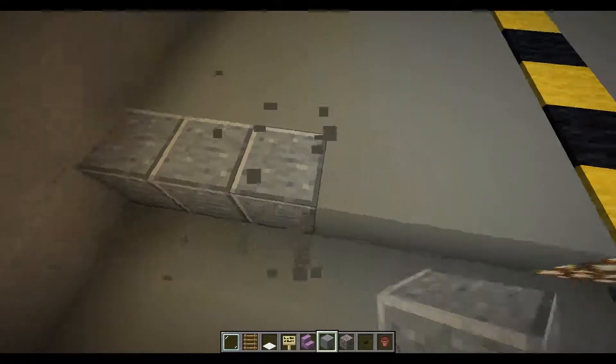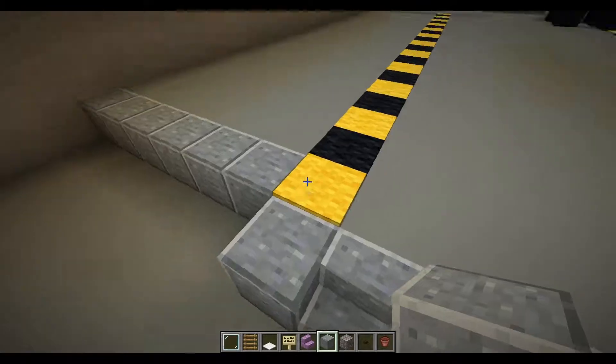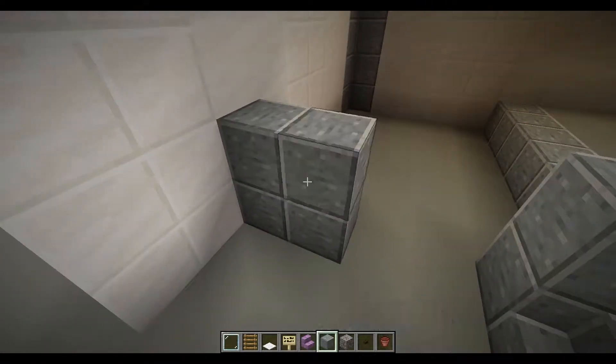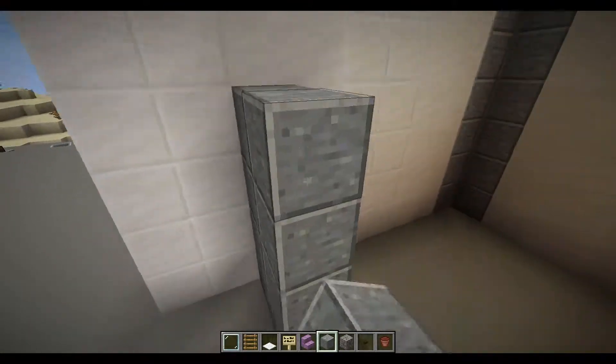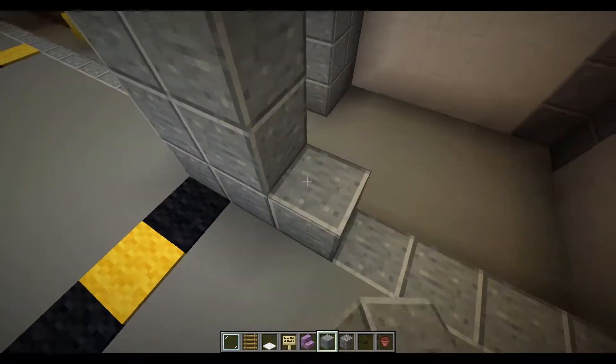So I'm going to put some andesite here. Taylor doesn't know what I'm building — I'm very excited to find out what this could be. CCTV! I'm going to use a different colour for the roof.